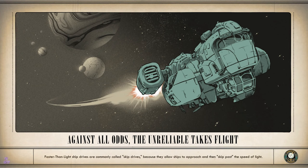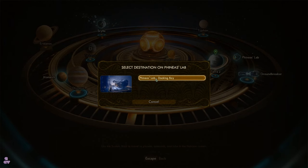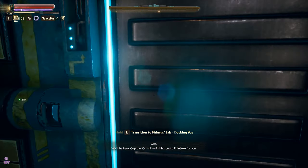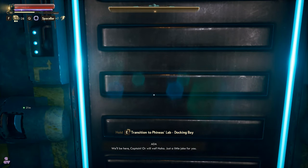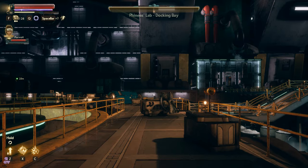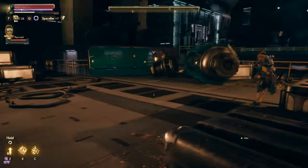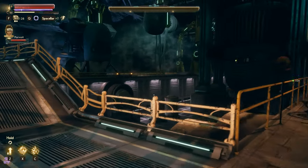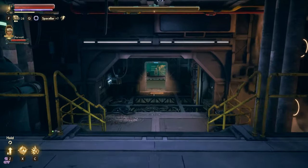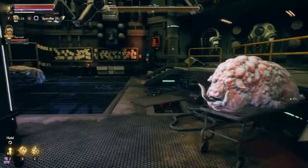We're going back to Phineas's lab — something was a bit fishy and off in the previous episode. We've arrived at Phineas's orbital lab. We saw him behind bulletproof glass. I walked around a bit, explored a few things, checked a container, and spoke to Phineas again. I saw there was another dialogue option we missed — we asked it but didn't go through with it on cam. There were also robots here that I already looted.